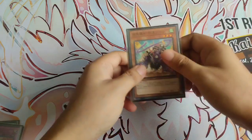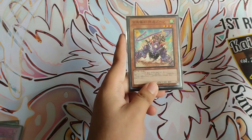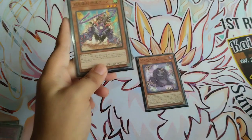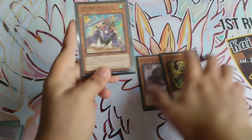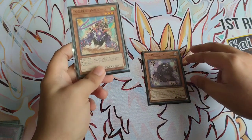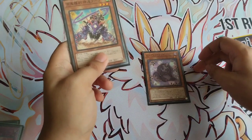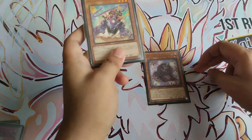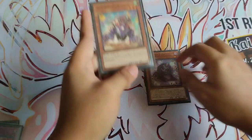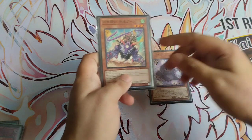Moving to number one — the most innovative and spiciest card on our list — we have Goblin Rider Boon, the Max Speed. This card was recently introduced in Phantom Nightmare from the Goblin Rider archetype. It is used to topple Purrely and other XYZ decks like Horus and Orcust. Max Speed is mainly used to detach XYZ materials from opposing monsters on the field, so you can detach one material from Purrely, which is very crucial for them.